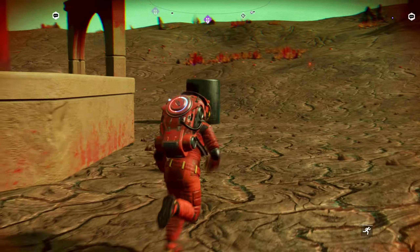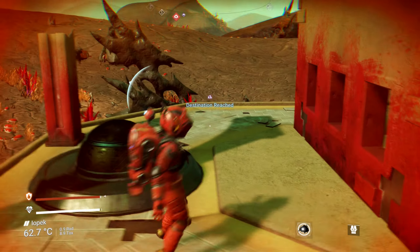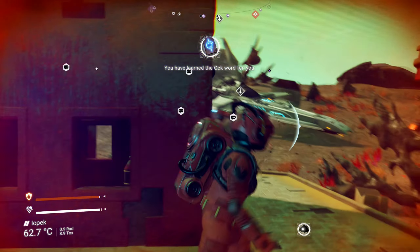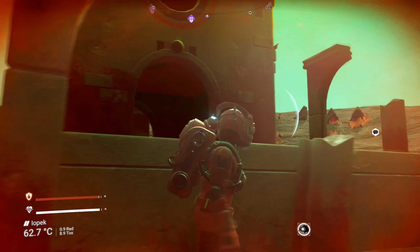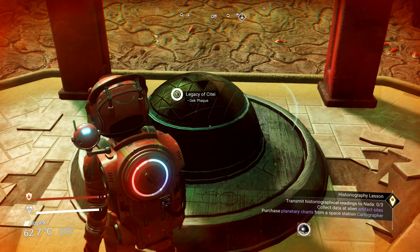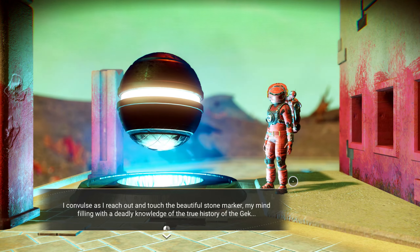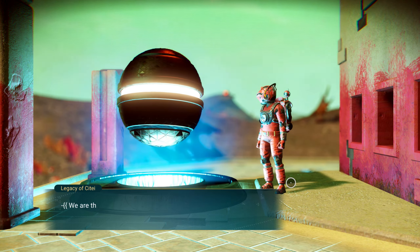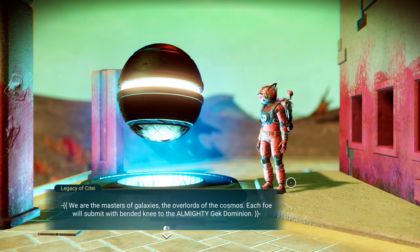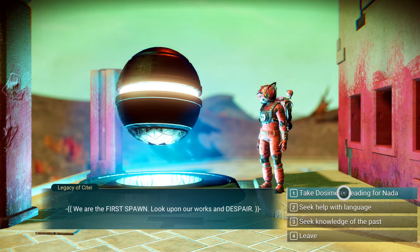I'm at my first artifact site. Might as well get this - because who doesn't want a knowledge stone? There's one more. I'll just talk to this plaque. 'I convulse as I reach out and touch the beautiful stone marker, my mind filling with the deadly knowledge of the true history of the Gek. We are the masters of galaxies. The overlords of the cosmos. Each foe will submit with bended knee to the almighty Gek dominion. We are the first spawn. Look upon our works in despair.'